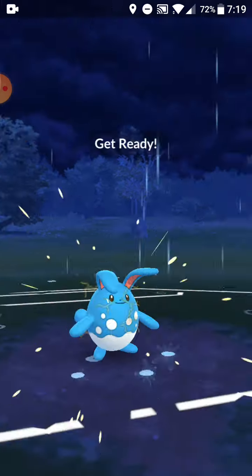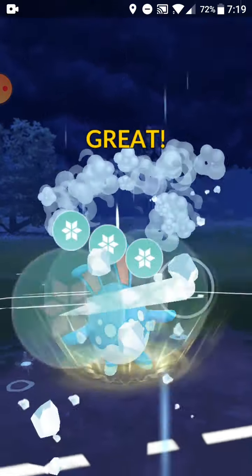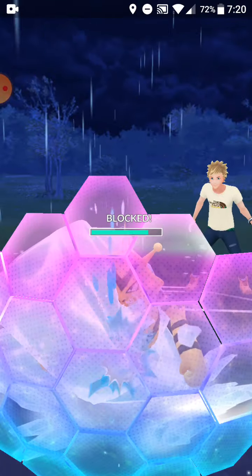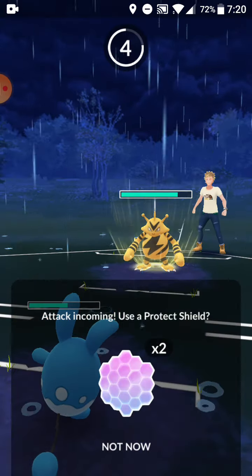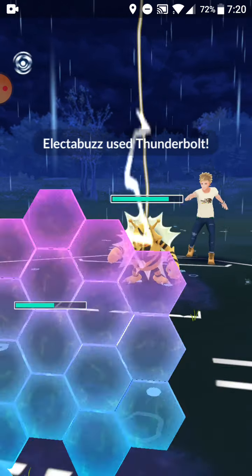I can take Ice Beams on Azumarill to get the shield off if it happens. We get both of his shields off — and Combusken, that is the name, finally said it right!